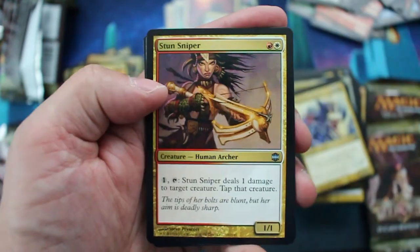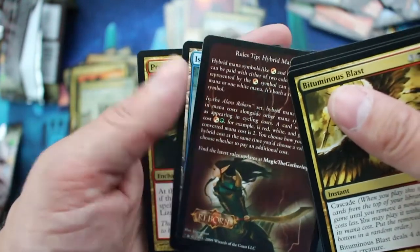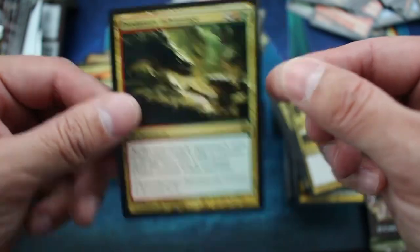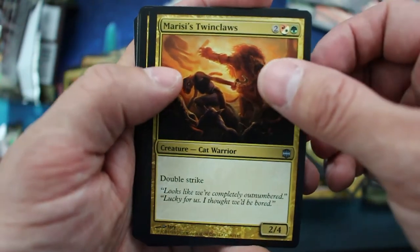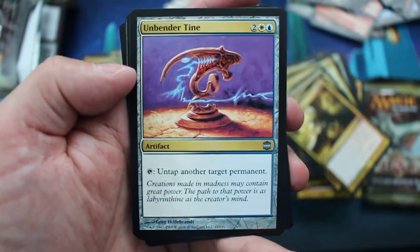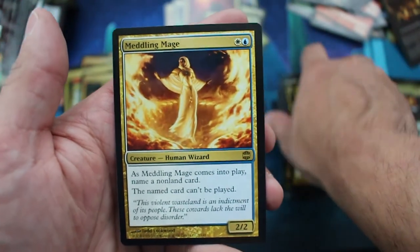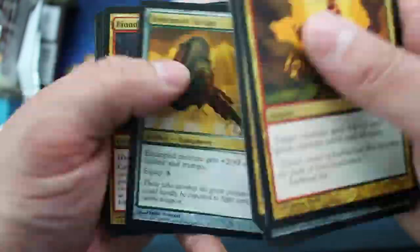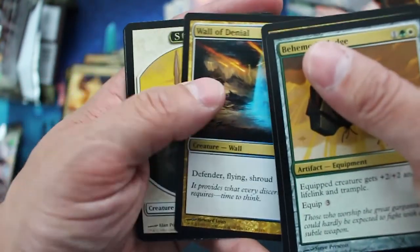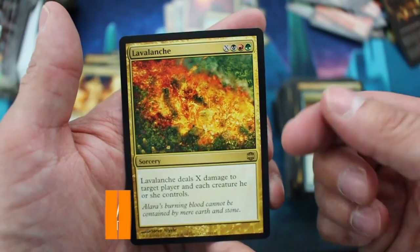Bituminous Blast. Stun Sniper. Aether War Page. And Predatory Advantage is the rare. Marissi's Twin Claws. Vithian Renegades. Unbender Tine. And there's another Meddling Mage — you meddler. Behemoth Sledge. Bloodbraid Elf — good card. Wall of Denial. And Lavalanche is the rare — not sure if that's a good card or not.